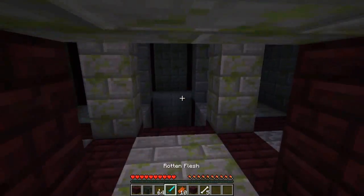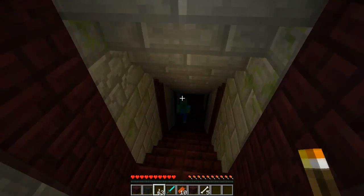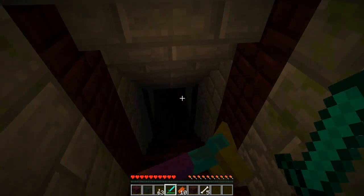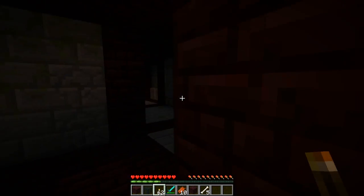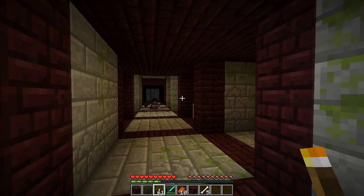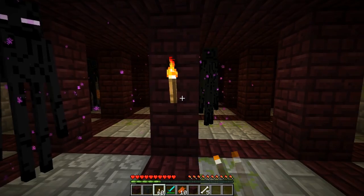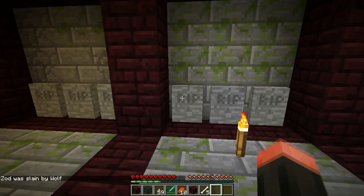Let's go in and check this out because there are some surprises within — nasty ones and nice ones. Let's kill this zombie. There should be some treasures but also a lot of spawners, as you can see right there. This thing is said to be absolutely huge — 'it was slain by wolf.'